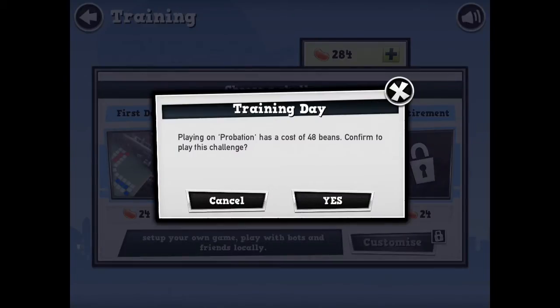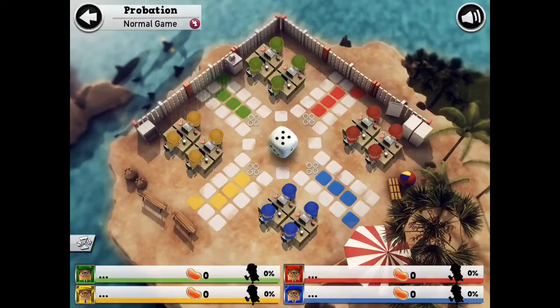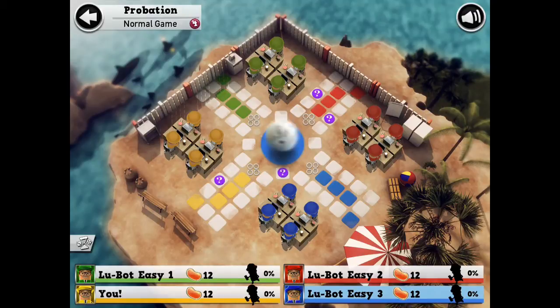Mr. Ludo can be played alone or with other players. The alone version uses an AI to play against you. Of course, there's not many choices it's making — just deciding which piece to move.